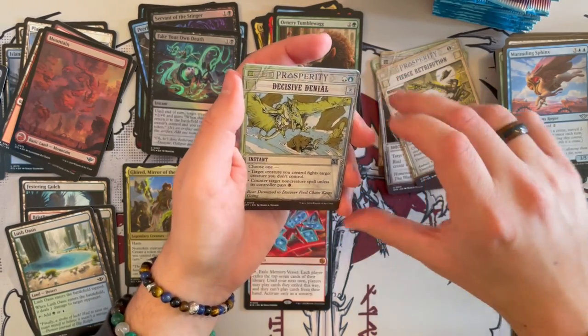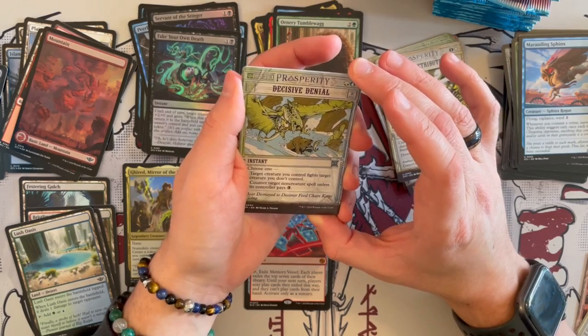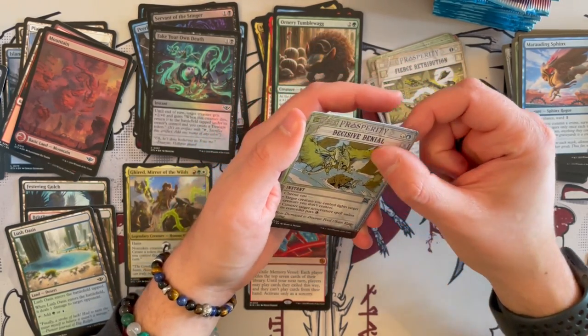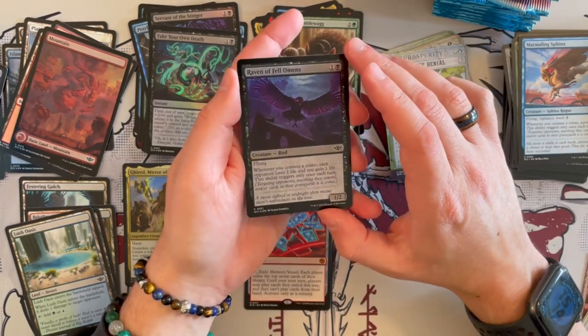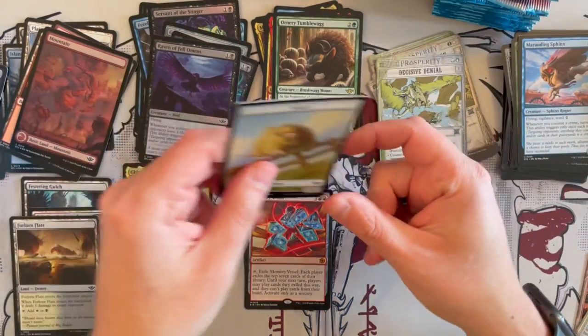Then we have Decisive Denial making a return — very nice little one. You either make two creatures fight, or counter target non-creature spell unless its controller pays 3. Not bad. Then we have Raven of Feld Moments foil, and a Forum Flats — very, very cute. Very, very nice. And look — a Sheep token. It looks a little bit pissed off. I would run away from that Sheep any day.